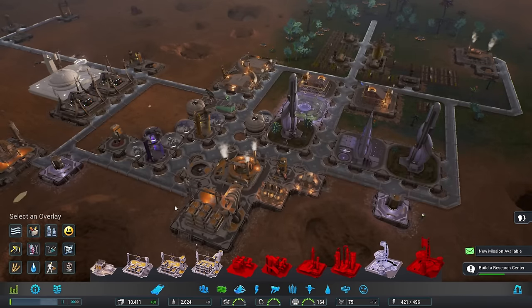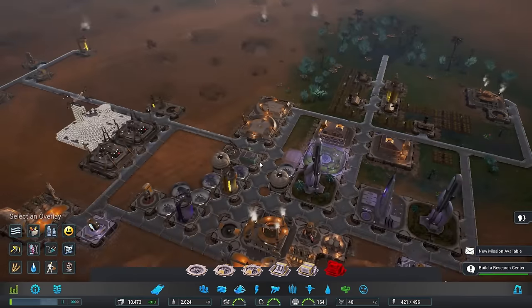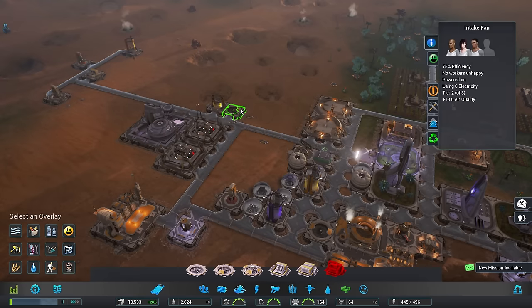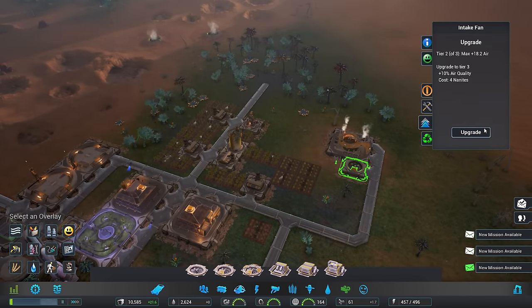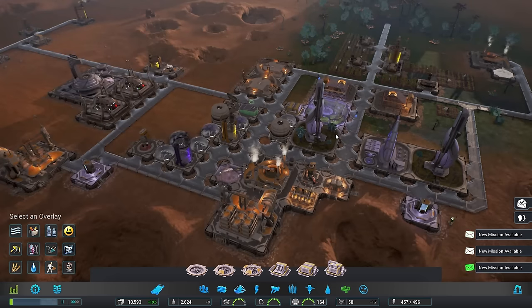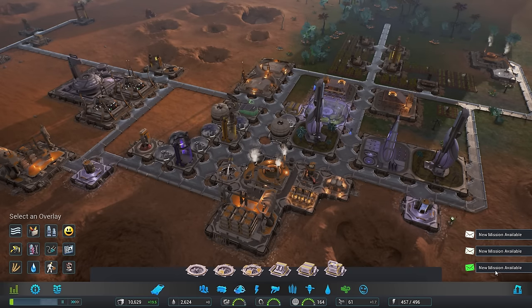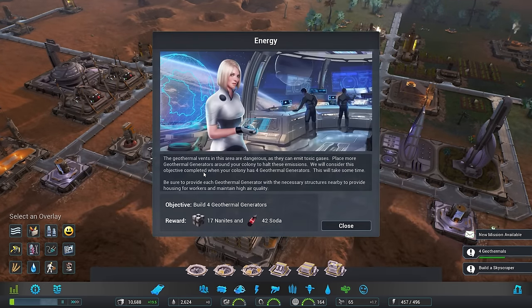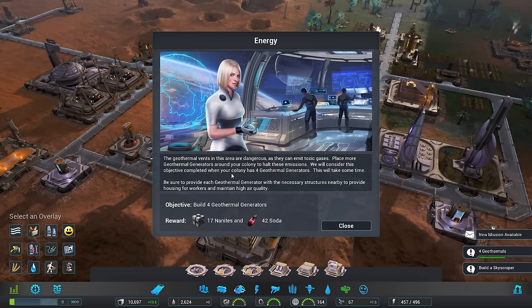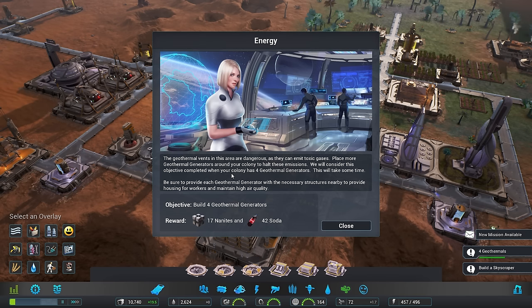We definitely do need to improve it still around here. So let's go ahead and place down a level 2 air filter right in the middle of the colony - right there. We're going to upgrade this one, this one can also be upgraded, as can this one. That should help out a fair bit. We have now completely exhausted our stockpile of metals. The inhabitants of the colony have a request: please build a skyscraper. I've consulted with Commissioner Veronica, and I'd like to make a few recommendations: place more geothermal generators around your colony to halt emissions. This objective will be complete when your colony has four geothermal generators.